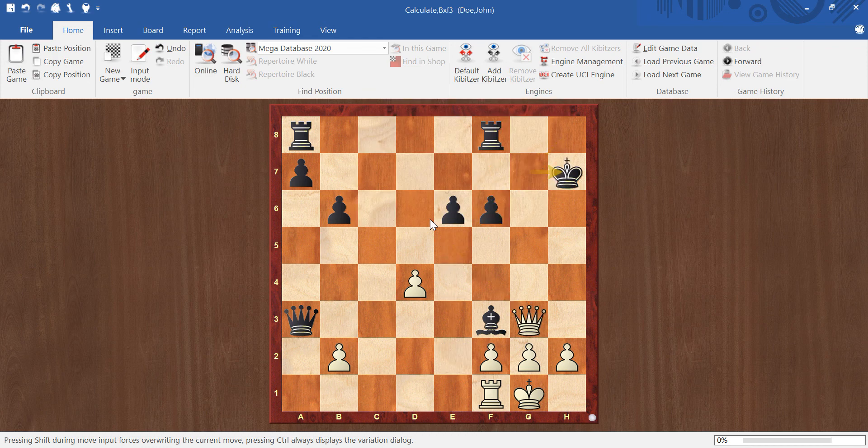Once the queen is safe, you take black's queen and white is doing very well. I hope you enjoyed that problem - a bit of a longer solution, but an instructive problem about the value of candidate moves and noticing different options that both sides may have at each turn, not only at the beginning. If you enjoyed the video, please subscribe to the channel and give it a thumbs up. See you in the next video!